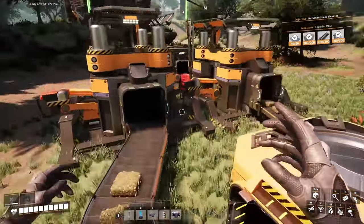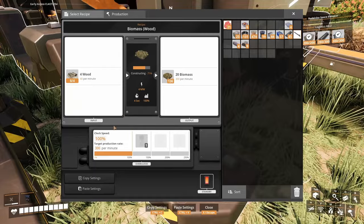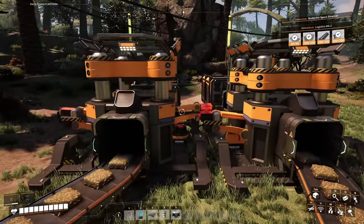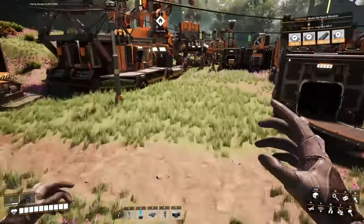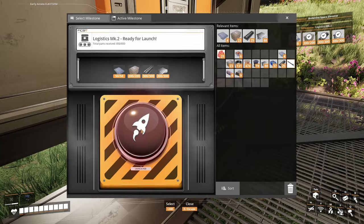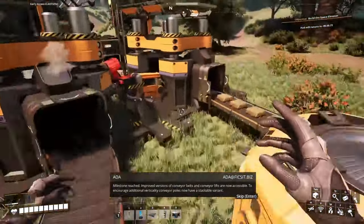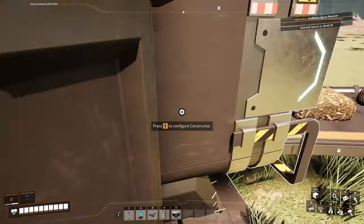This one is making 300 per minute - Jesus Christ. This one is making 60 per minute, so this belt is only at 16. I need that Mark 2 like yesterday. I got 20 rods - got them! Mark 2 logistics unlocked! Improved versions of conveyor belts and conveyor lifts are now accessible. Conveyor poles now have a stackable variant. So 60 per minute, and this one - no point in the first belt anymore.